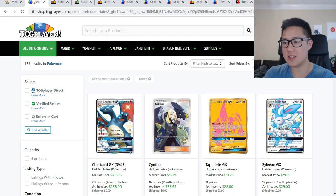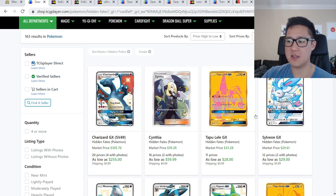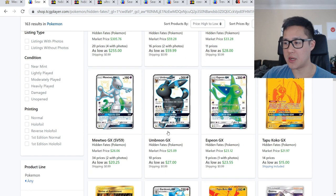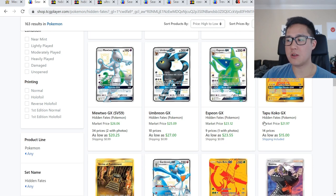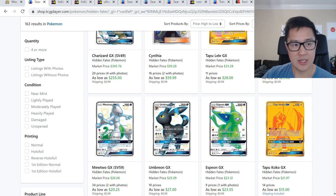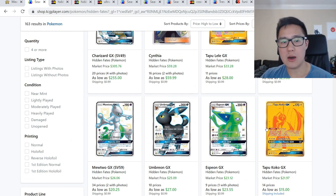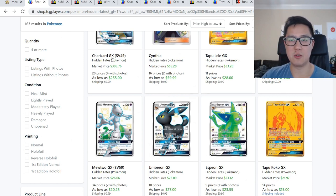It's been a while since we took a look at Hidden Fates and things are continuing to creep down. On TCGPlayer, Lois is at $255 and Cynthia is still hovering around the $60 mark — that one's actually very interesting and we'll get into it. Tapu Lele is around $28, and then the Evolutions Mewtwo is following up. There are only a handful of cards above $20.